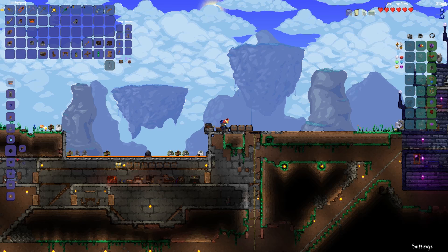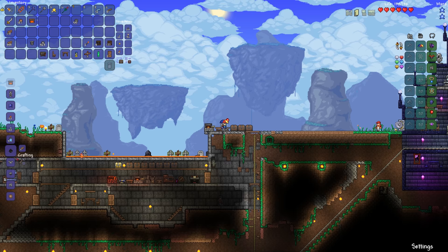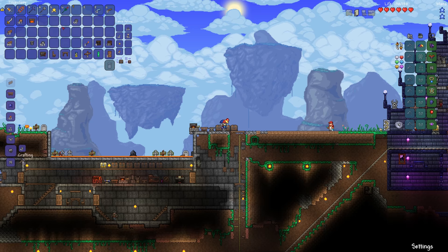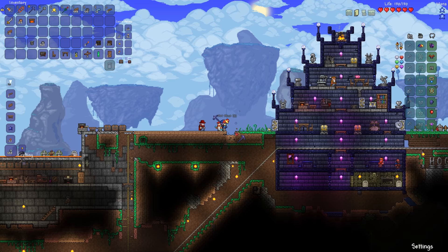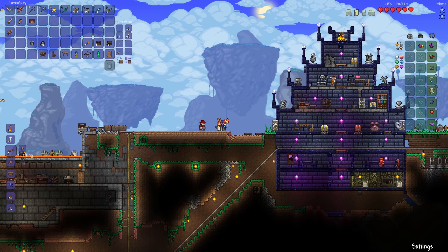I thought about a few designs for this building - was it going to be like a castle or a keep? But what I arrived at was the idea that this is basically our home, this is where we start, this is where we spawn pretty close to. So I want to create something that looks like a house. Let's lay down some foundations in wood, grey brick for the walls, and wood for the rooftop as well. It's going to be a nice two-story house to hold loads of chests for all our junk.